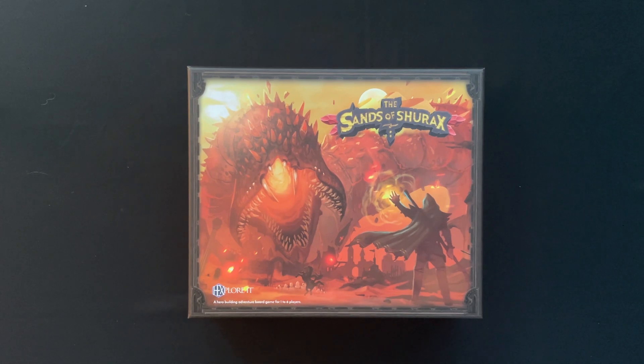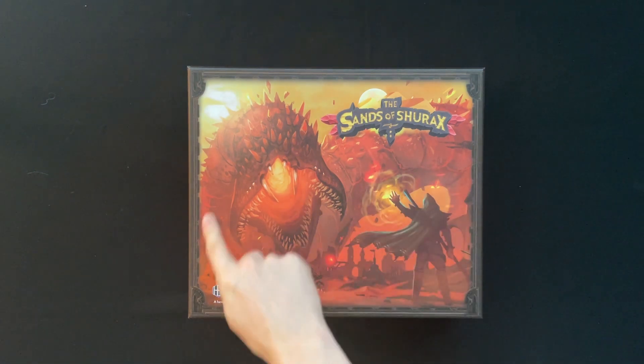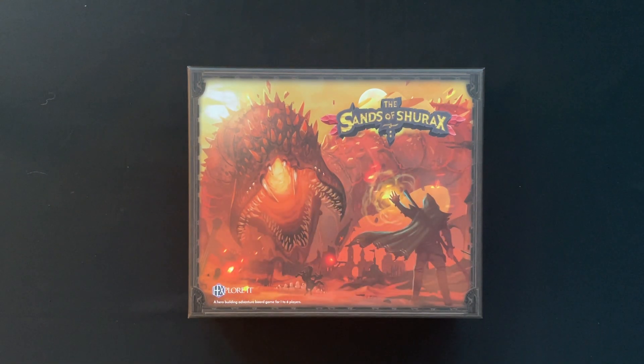Hello and welcome to Die Rollin! I'm the ever excitable Adam, and today I'm unboxing The Sons of Chirac's Hexplore It. This is the third game in the Hexplore It series. We've had an undead king, we've had a hypnotic elf, and this time around we've got this big chap — an absolutely huge sandworm.